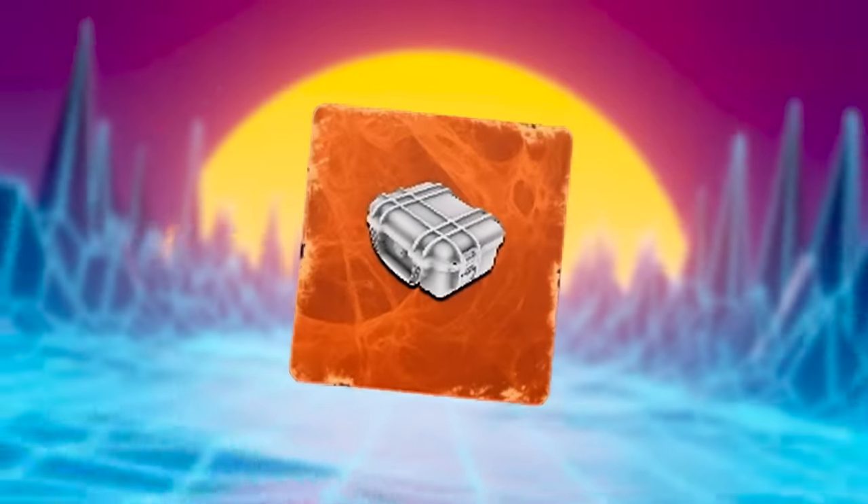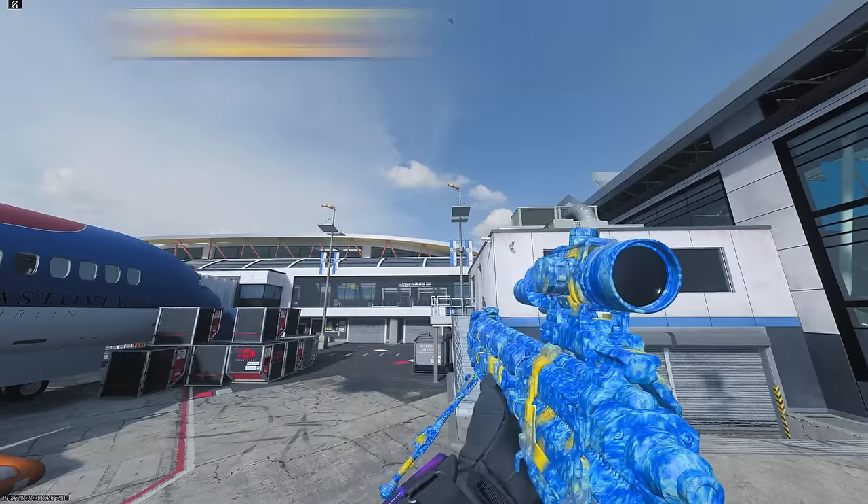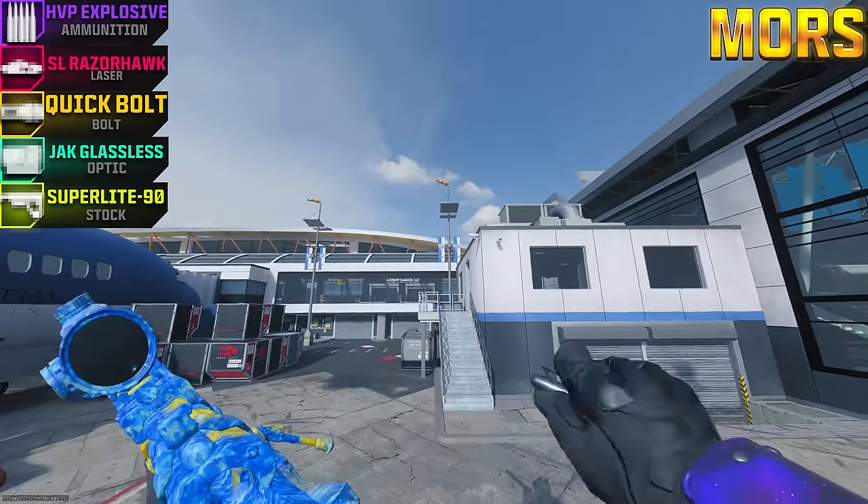On this episode of Pimp My Gun, we'll be trying out the Deadbolt Detonators and the Mag of Holding on the Morse Sniper Rifle, which when Pack-A-Punched, it has a special ability where it shoots explosive rounds. Let's see if it works.